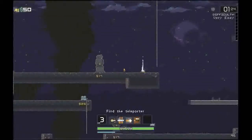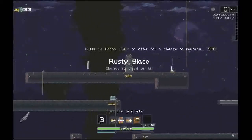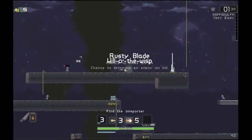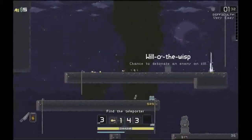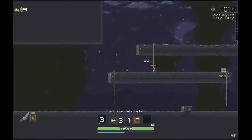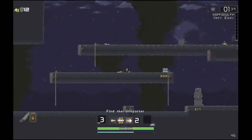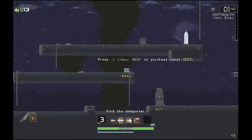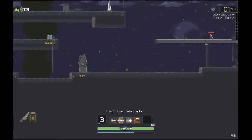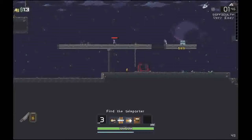There is fall damage if you fall from too high a height, so we don't want to do that. I will take the rusty blade — chance to bleed on hit. Ooh, chance to detonate an enemy once you kill it, which will do damage to everybody else. Do I have enough money to get this item? Not yet, but there's another enemy over here. And there is the teleporter, so we're just going to have to use this.